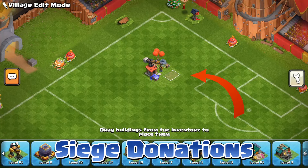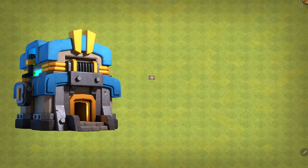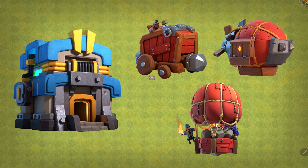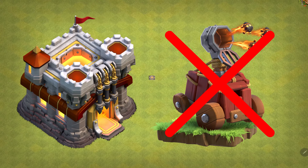First off, Siege Machine Donations. Siege Machines will now be limited to whatever Siege Machines are unlocked at Town Halls above yours. For example, Town Hall 12 unlocks the Wall Wrecker, Battle Blimp, and Stone Slammer. This means Town Hall 10 will now only be able to request those three. At Town Hall 11, we will be losing the Flame Flinger, and the higher Town Halls above that remain unchanged.